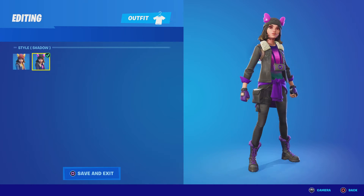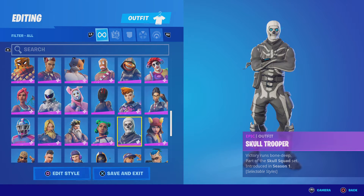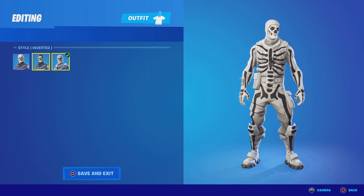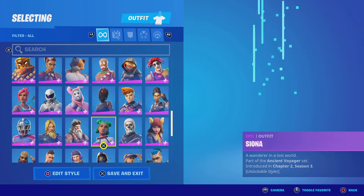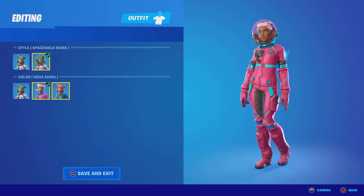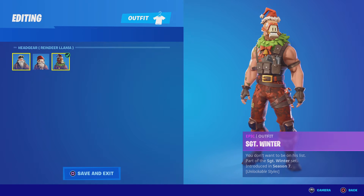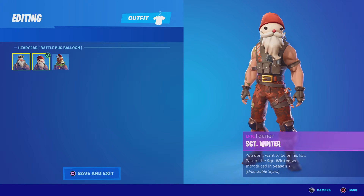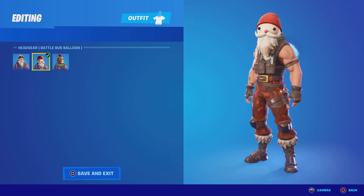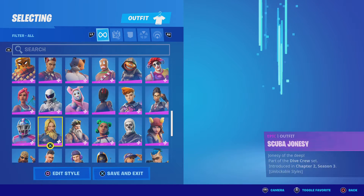Sky — I like the Sky skin, especially the style. Skull Trooper — I don't have the OG kind obviously, but it's still a good skin, especially certain styles that look good. Siona — it's not even that bad. Sergeant Winter — I wear this sometimes, I like the llama and stuff, it's pretty good.